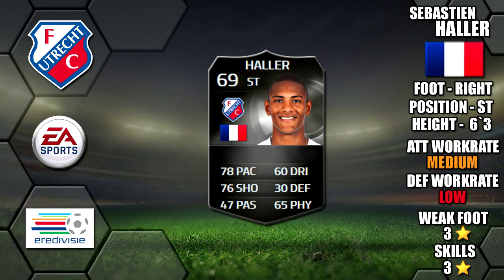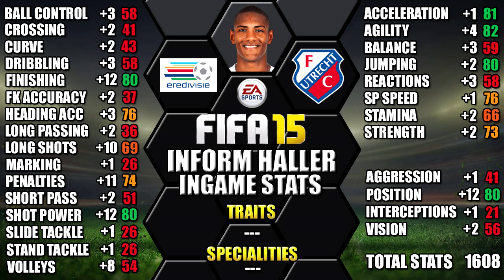Looking at his in-game stats, he stands out with 82 agility, 81 acceleration, 80 finishing, 80 shot power and 80 attack positioning. We've also included all of the upgrades over his non-inform as a comparison, so you can see each individual stat increase. You can pause the video at any time for a closer look.